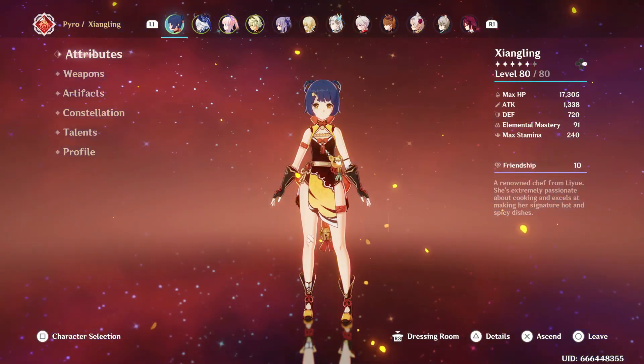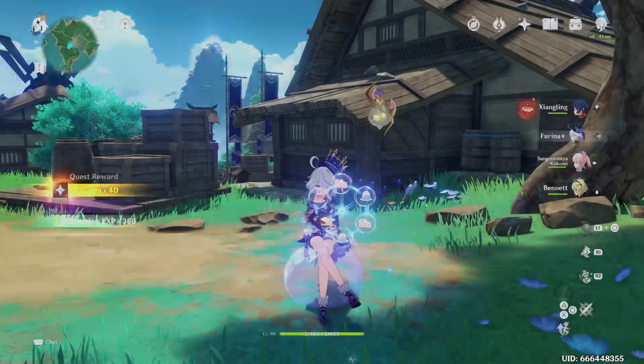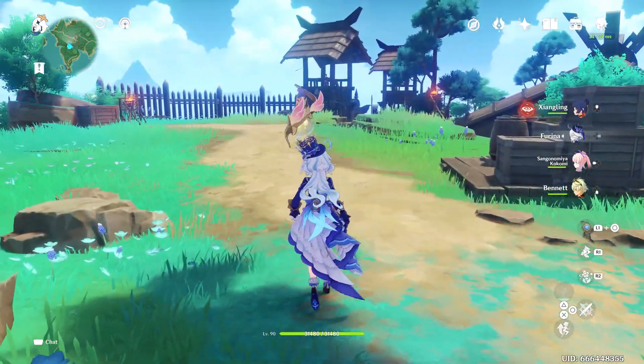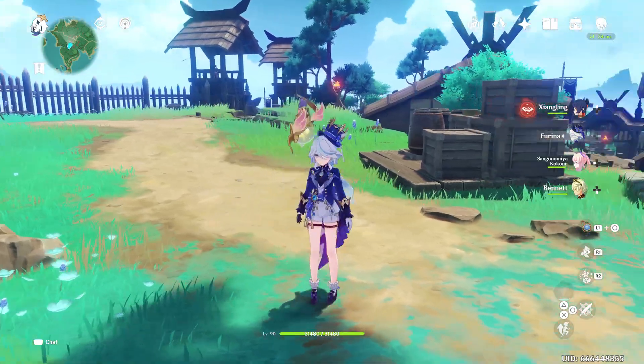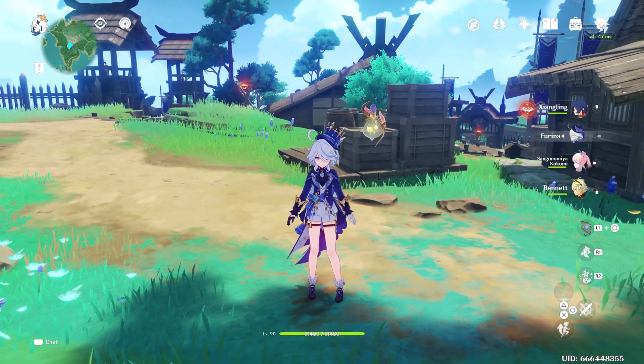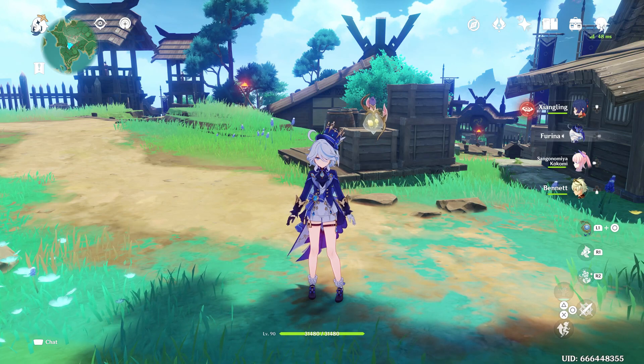She's only at 70% of her Attack because she's in a party with Strongling and Bennett. Normally it's around 1500-ish without them. That'll be it for now - just recording another pull, and we finally got our Constellation. See you everyone in the next one.